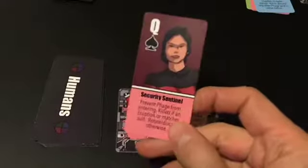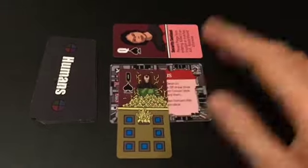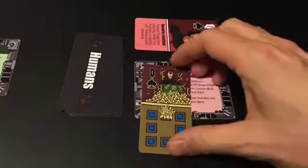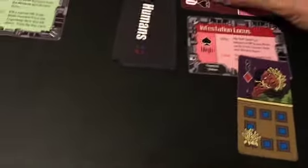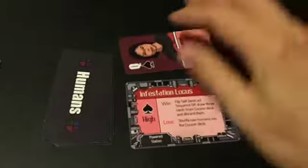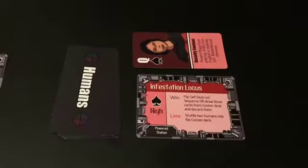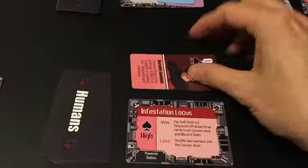Security sentinels are a little bit different. They get played the same way, but they turn when a phage gets played into the station, because their special power is to block phage from coming in. When the first phage comes in, they would flip. Then when the second one comes in, they would go away. The special effect, though, is that if the card matches the suit, it actually kills the security officers — so they're at a bit of a risk when acting as guards, but as long as it's not a matching one, they live to see the next stage.